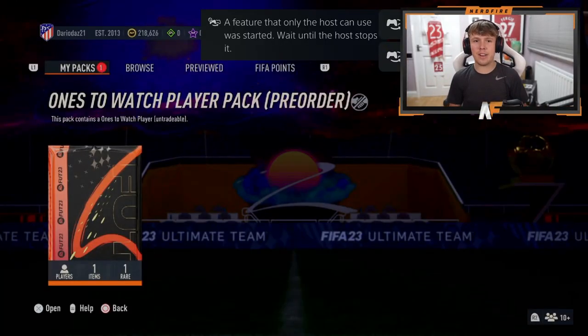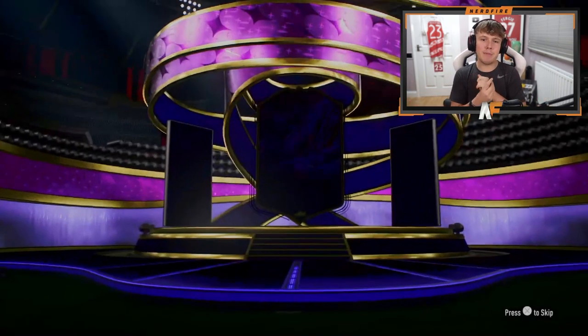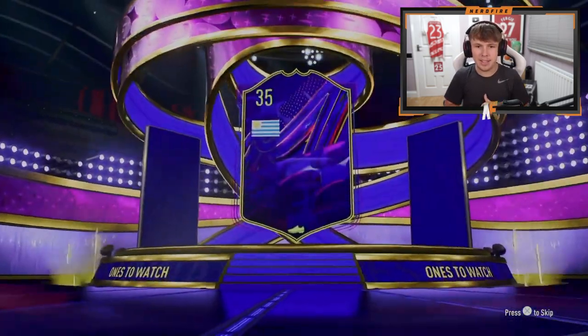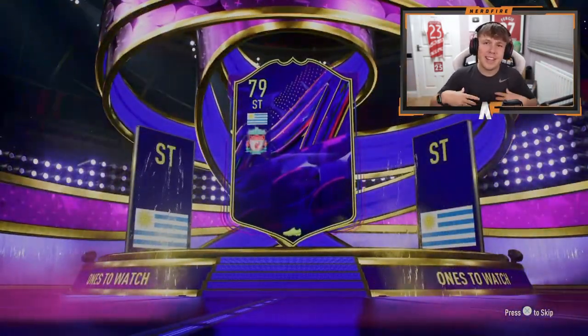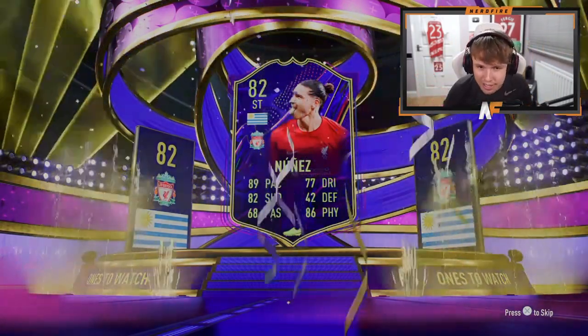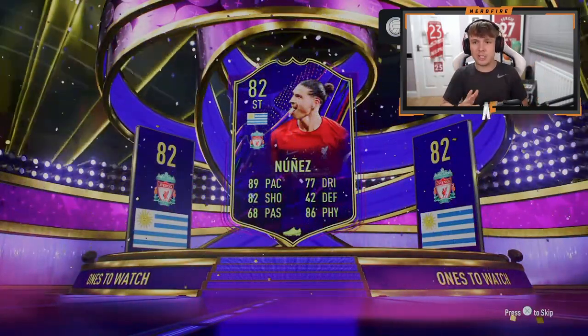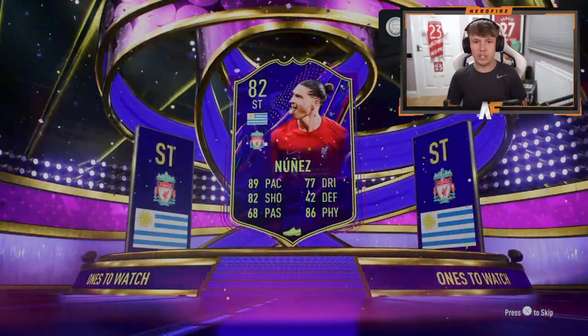My man Dario is here — this is number five. Let's see what we can get him, hopefully something decent. He already packed Inform Valverde from his Team of the Week pack. Darwin Nunes as well. I mean, he's a United fan like me, but it's still a good pull because he is probably going to get upgraded. At least it's someone usable and good in the game.